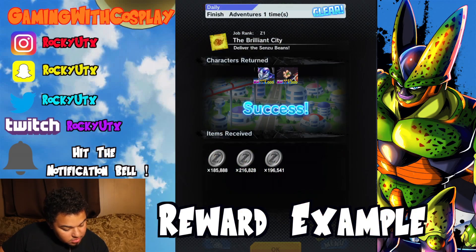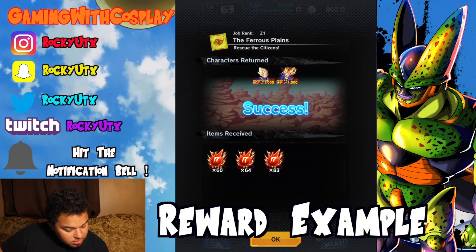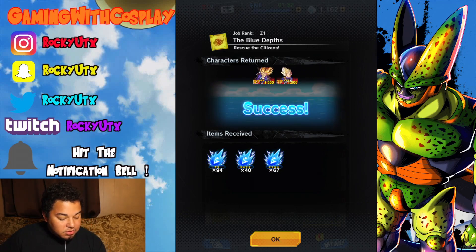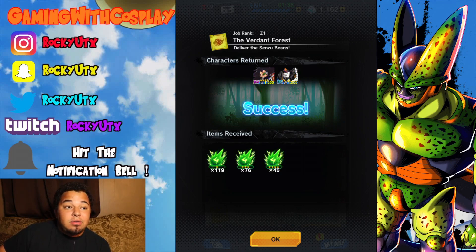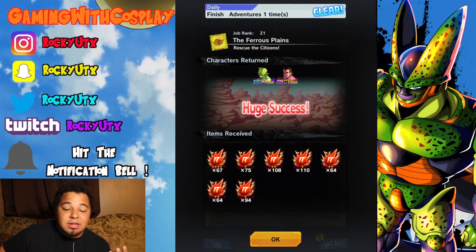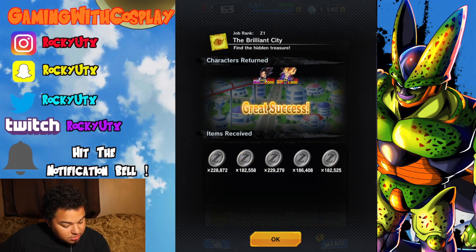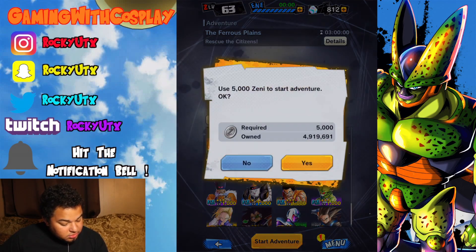I've got extreme purples right there — we're going to send them off. Especially right now, these characters are going to start getting ridiculously difficult to level up because you won't be having as many items as you'd need. Last Sunday I had 14 million zeny and now I'm down to 4,000. I already spent 10 million zeny and that's probably just about 3 characters. With this one we get the rising soul for the ranged. We're going with Sparking Vegeta and Sparking Trunks — send them off.